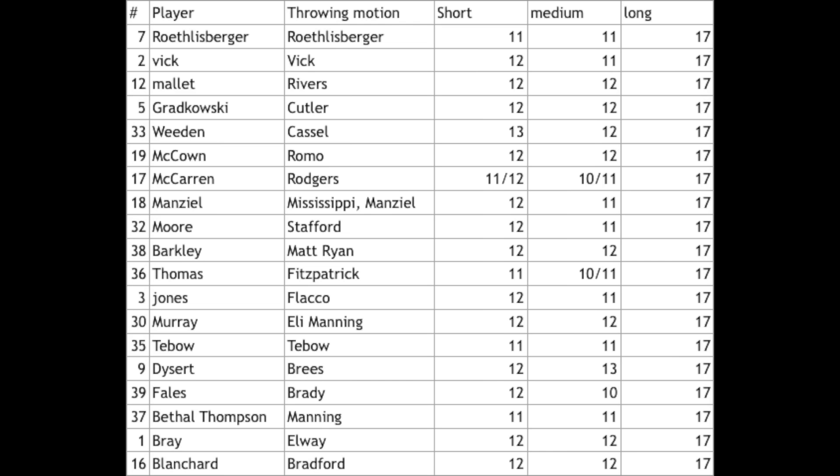Let's move on to the spreadsheet. In the left column is the number of the players — that was for tracking so I knew who I was going through frame by frame. Then the player name — Roethlisberger, Vic Mallet — those are the players on my team. The third column is the throwing motion — McCown to Romo, so Romo's motion was on McCown who was wearing number 19. Then short, medium, and long are the release times in frames. For short throws, everybody was basically the same between 11 and 12 frames, with only one guy reaching 13 — that's Matt Cassel. So everybody gets the ball out similarly fast when throwing short. I don't know why some short times are longer than medium times — if you have an idea, let me know in the comments.